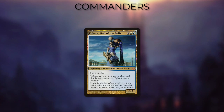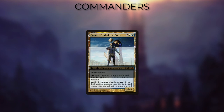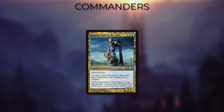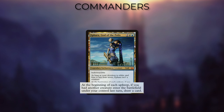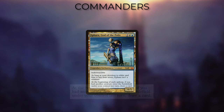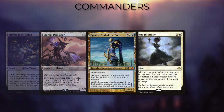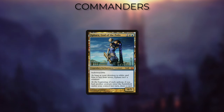Ephara, God of the Polis — in some ways is similar to Brego in its card pool, with the distinct difference that she mostly only cares about creatures, meaning decks with her tend to care more about creatures entering and leaving. Also, since she has no inherent way to blink things herself, you can't guarantee you'll always have access to blink effects if you don't include quite a few in your deck. Another difference is Ephara is also built as a bouncing deck, as she only cares about creatures leaving the battlefield, and so is fine just bouncing them back to your hand for value.